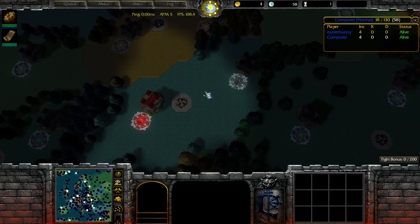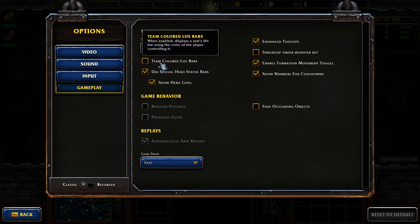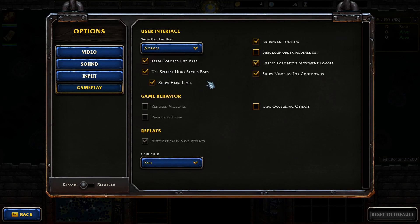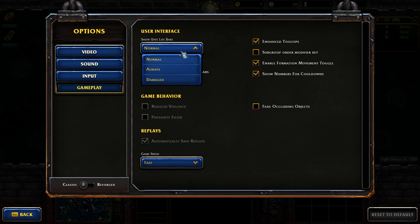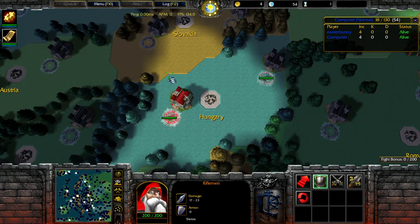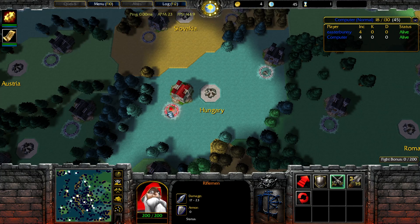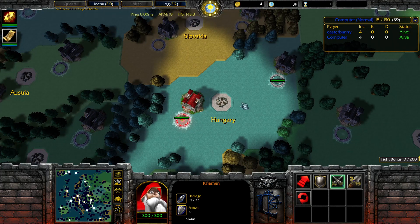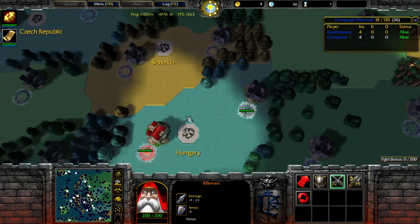First of all we're going to talk about our settings. This should be the default settings you see when you go into your menu options, gameplay. You're going to want to change this to always and we want to remove this terrible setting. So now your game should look like mine. Alternatively if you don't like the way this looks, you can also use ult to show health bars, or hold ult to hide the health bars. You want to keep these on though in general because it helps with turn 1 micro and it helps with SS micro in particular.